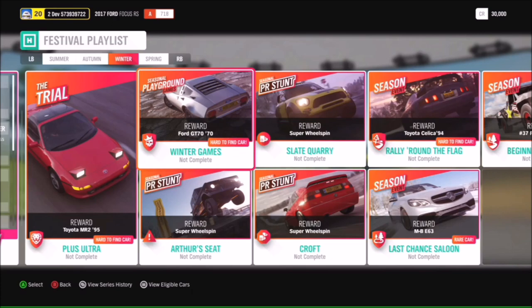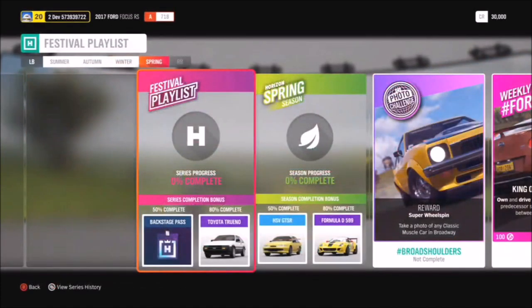And clicking on to spring - 50% completion in spring gets you the HSV GTSR, while 80% gets you the Formula D 599.